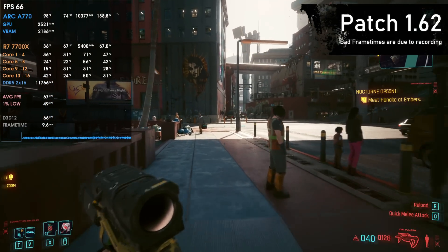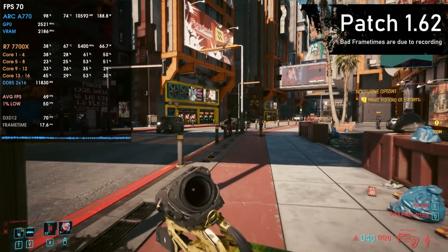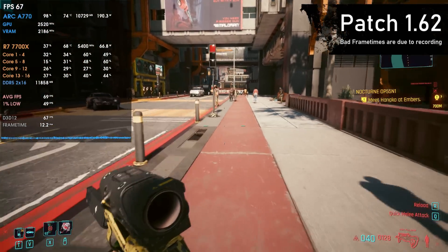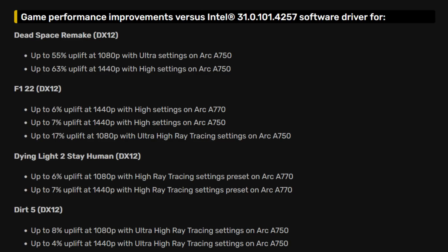Those new drivers increased the performance in some games by a lot. Gladly, there was only one of those 15 games that I actually had to retest: Cyberpunk 2077. With the new 1.62 patch bringing Path Tracing and Intel XCSS 1.1, it got a massive performance uplift on Intel GPUs, as Intel worked closely with CD Projekt to make XCSS and Intel Arc GPUs perform as they should. Then I saw in the release notes of the new 4311 drivers that the Arc A750 had up to 63% performance increase in Dead Space, up to 19% increase in F1 2022, alongside some minor performance tweaks in other games. So I knew I had to retest the Arc A770 once more and in more games — basically a follow-up video.